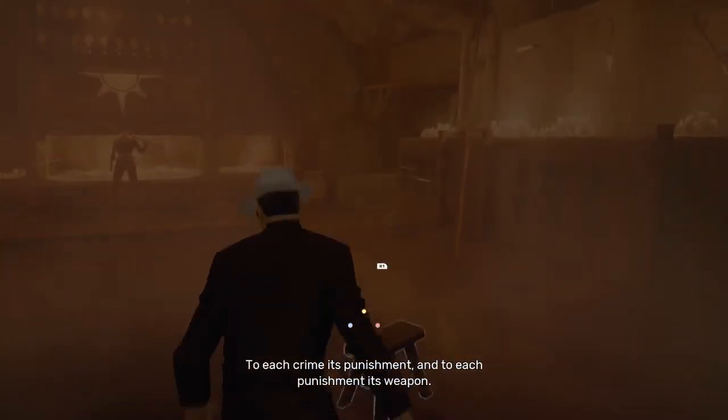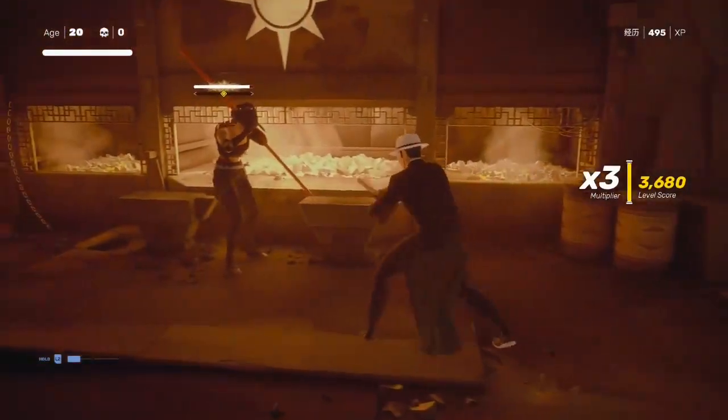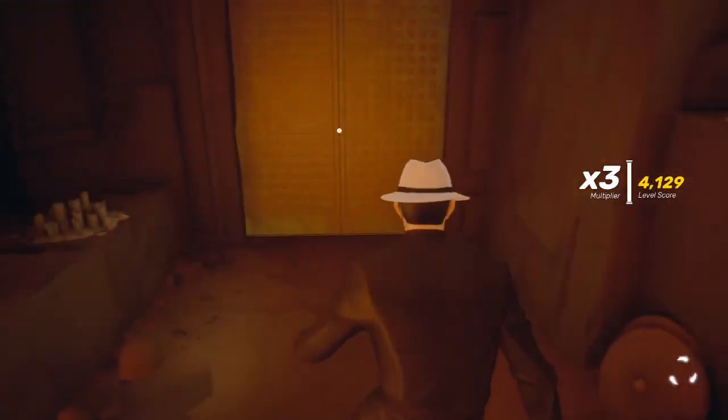There are three bricks in that hard part room — two of them you can pick up, one of them is a lie. I would throw the brick at her, pick up the blade, quick little one-shot.